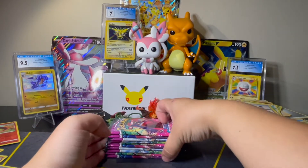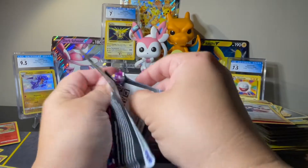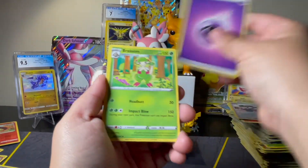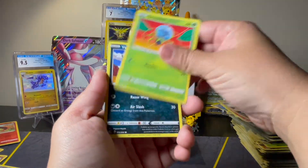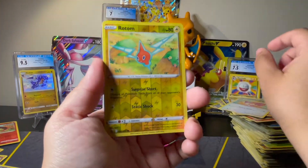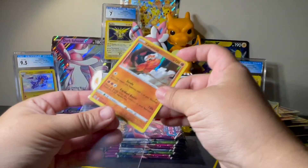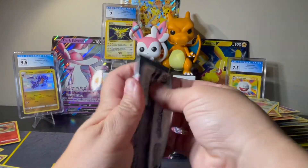Come on, Sylveon! Charizard, give me some luck! We've got Psychic, Breloom, Hariyama, Lopunny, Dwebble, Vullaby, Chewtle, Falinks, Skiddo, Rotom Reverse, and a Landorus Holo Rare. Holos are, you know, better than nothing, but still no massive hit. We got a Full Art so far — that's our biggest hit.